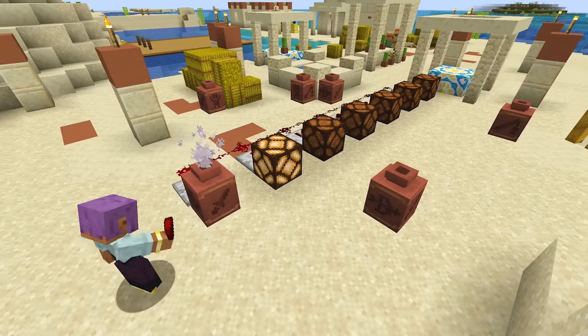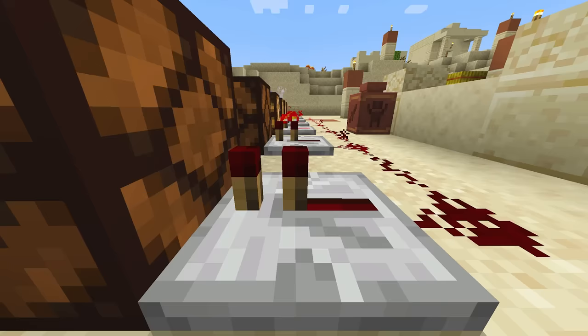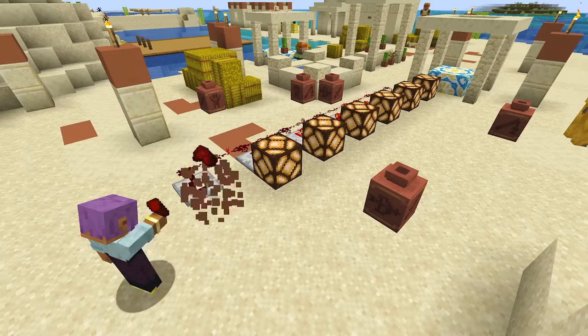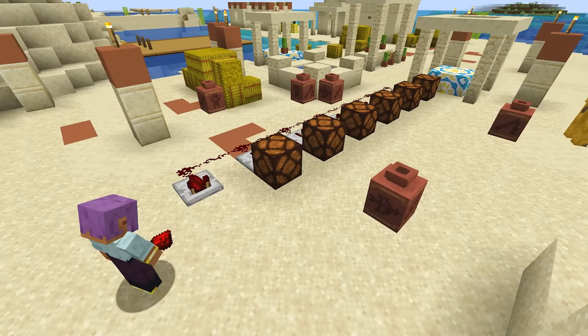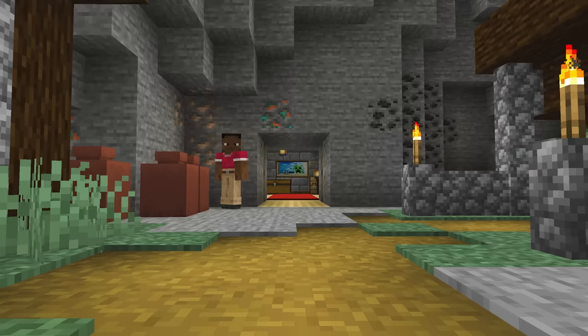For technical players, we made it so you could pull a redstone signal out of the decorated pot. As soon as an item falls in there, that's now available as a redstone signal, and you can use that within your builds. Using it as a hidden lock to your door — so if you add the correct item, the door will magically open.